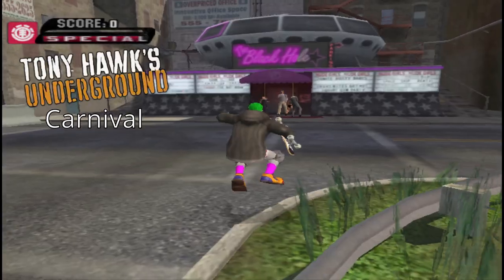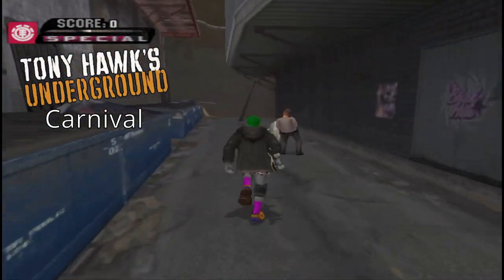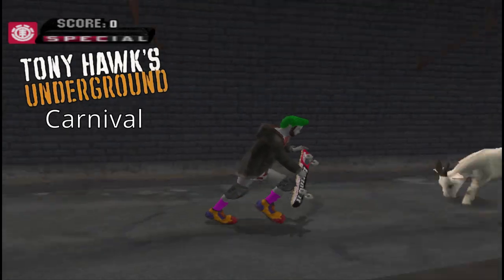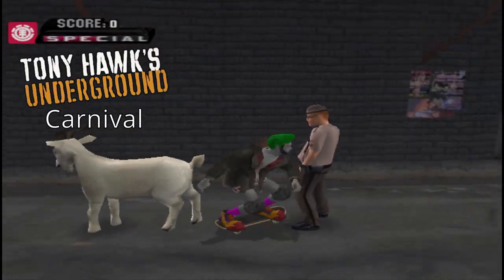In Underground, in the level Tampa, if you go behind the strip club, there's a goat and another guy standing behind it. I love this level — it's one of my favorites. I keep forgetting there's a goat there every time. Every time I go behind there, I'm always surprised — like, oh, there's a goat. It's a nice surprise. I find it quite funny that there's people standing behind goats.